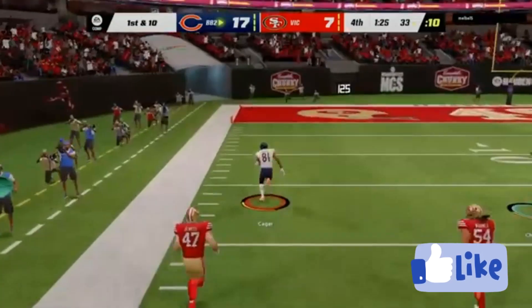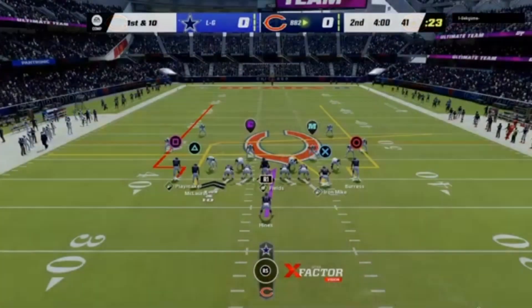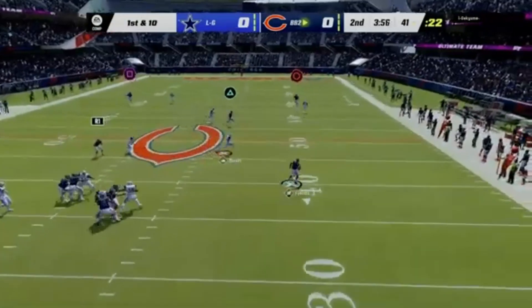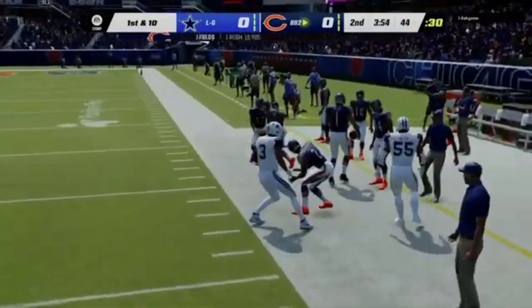Look at the big fella go, finding room at midfield, inside the 1 now for first and 10. Fields flushed out right, and he gets this to the other side of midfield.